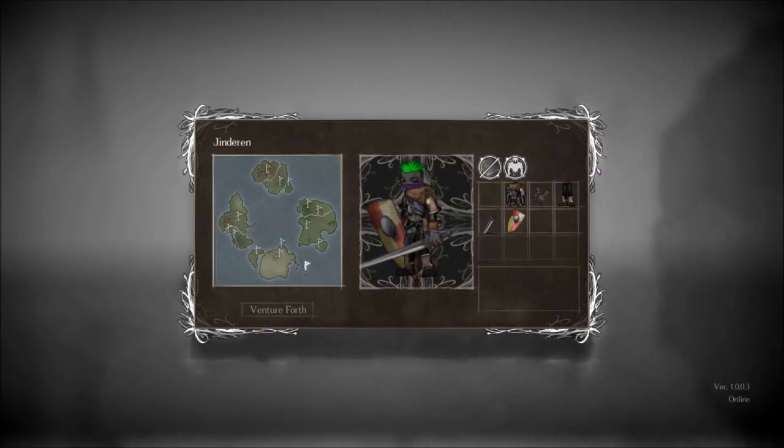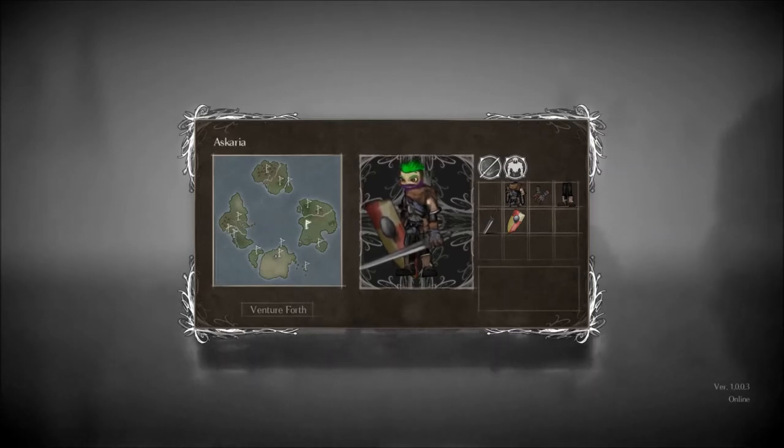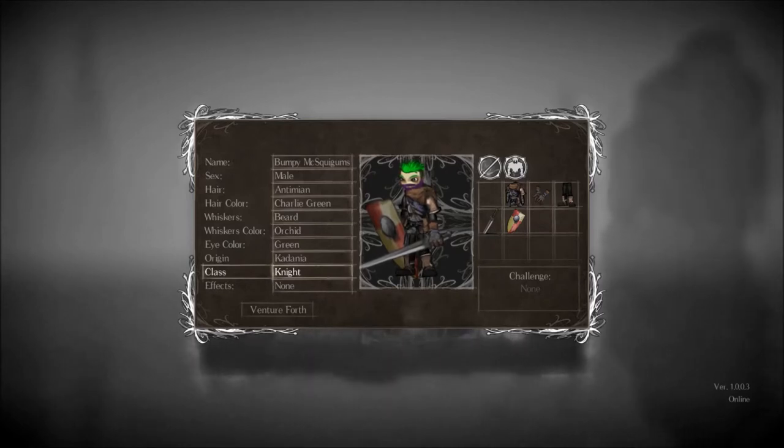This is full on zombie. I'm thinking maybe we'll just go with this one — we'll go with this one. Now the difference when you start is there's a bunch of different classes. You have knight, mage, paladin, thief, chef, cleric, pauper, and hunter, and it basically defines your starting equipment.